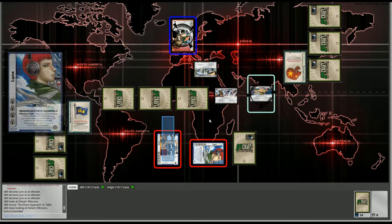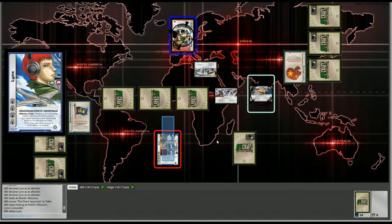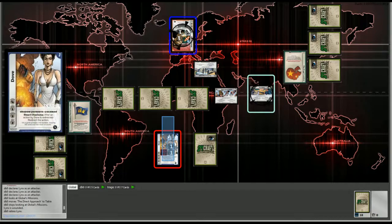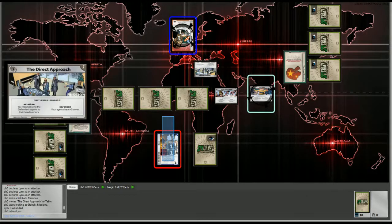If you kill an opposing leader, their next leader immediately comes into play — so killing a leader may not be ideal depending on the game state. If you kill the final, most expensive leader, you win the game. Leaders effectively have two wounds.